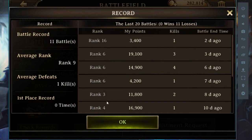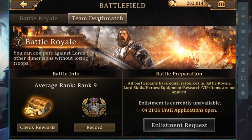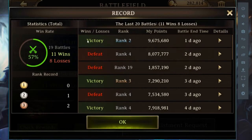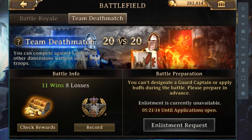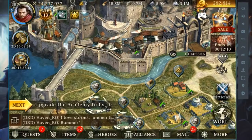In battle royale I fight, get kills, and get ranks — rank 16, rank 6, rank 3. I always fight here because whether you win or lose you still get a gift from the game. I sometimes get rank 2 even though there are a lot of better players than me, but I still fight because as long as I get a gift from the game, it's worth it.